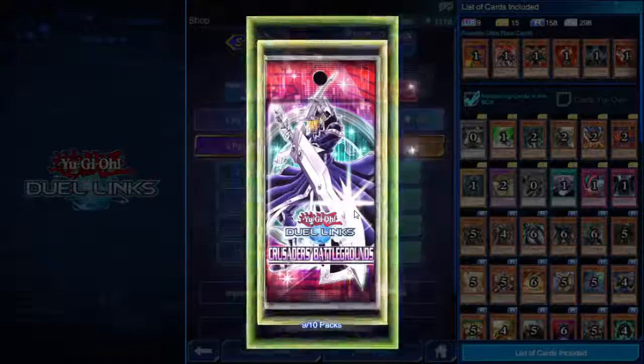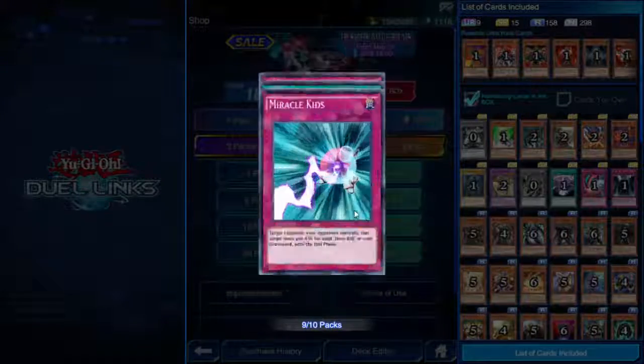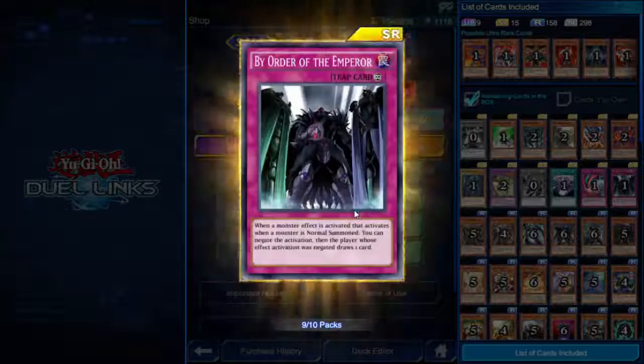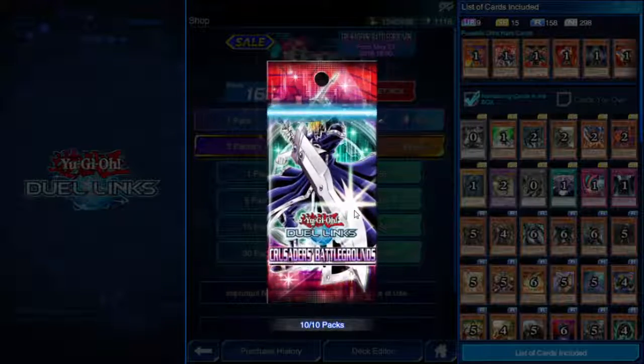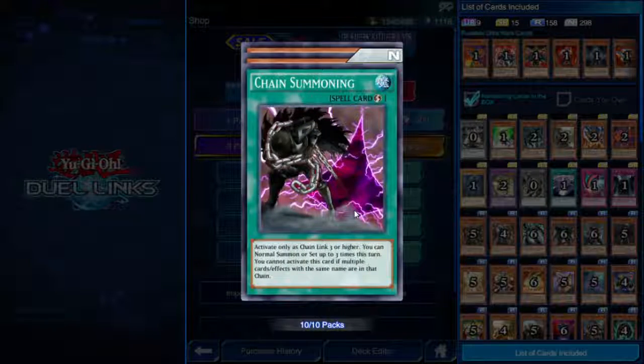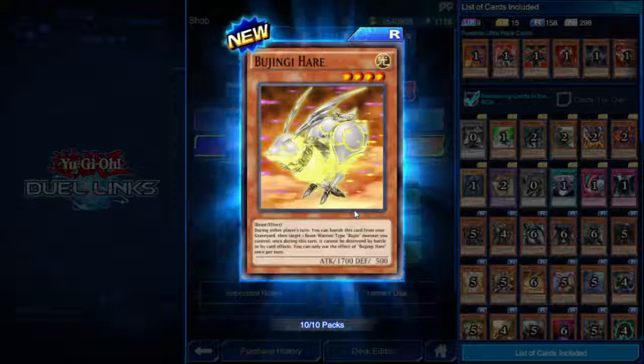Rainbow ripples, rainbow glow — what am I going to get? Miracle Kids, Bujintervention, and By Order of the Emperor. Can't complain about that. But can I please get another ultra rare? Pretty please...